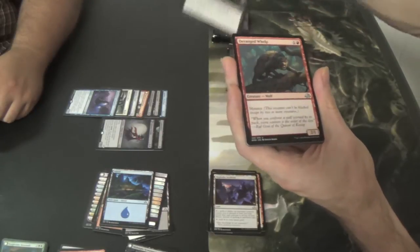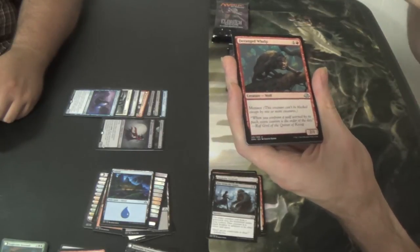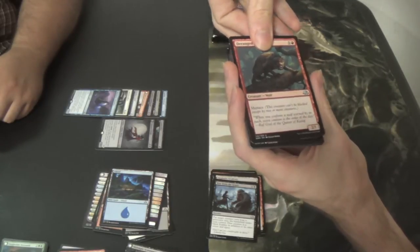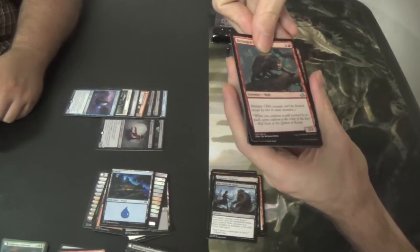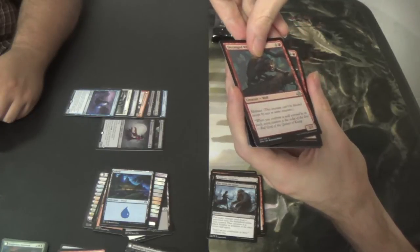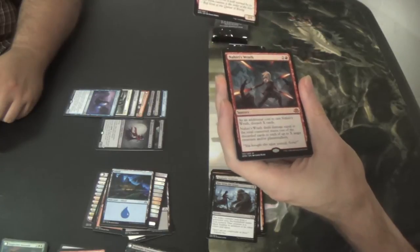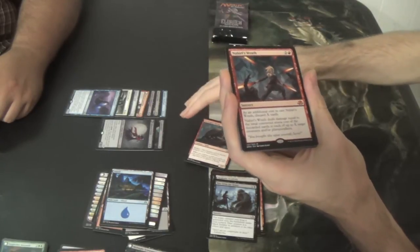Deranged Whelp. So it's red, it's not a creature, it costs two and red. Harness the Storm? Is that what it's called? Or Harmless Offering? Nahiri's Wrath — oh, so there's your mythic!